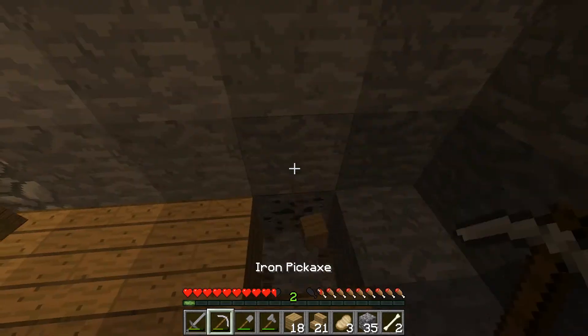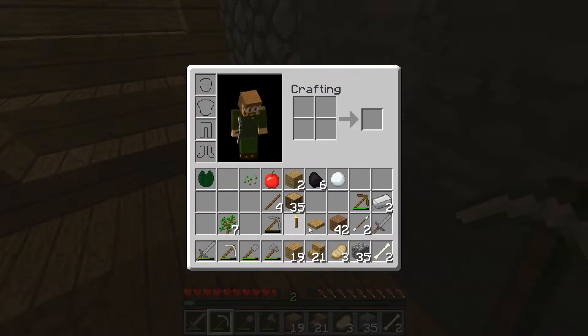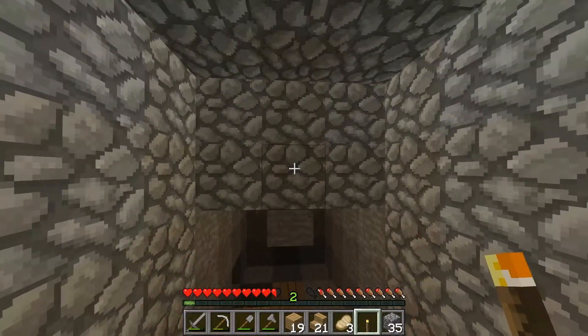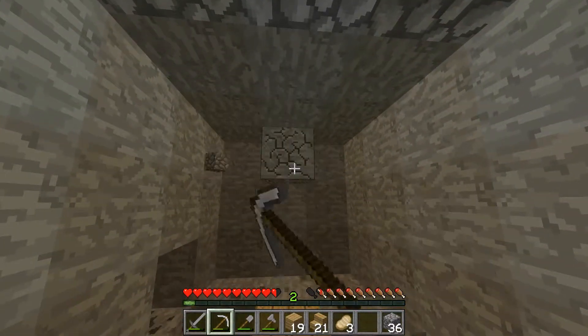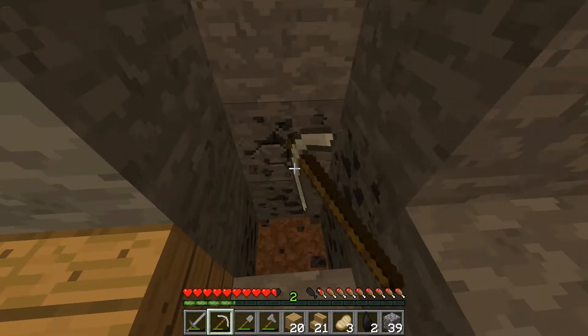Do we have any torches? I've got one. I think there was some coal in there. I think I've got some anyway. If there's some coal in the chest, let's just stick that there. I've got 32 pieces of coal — I'll just make some.